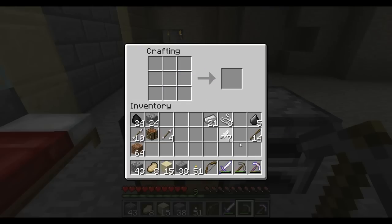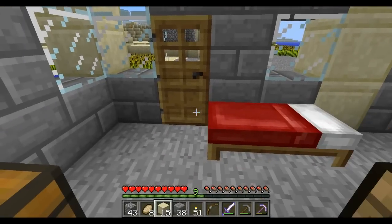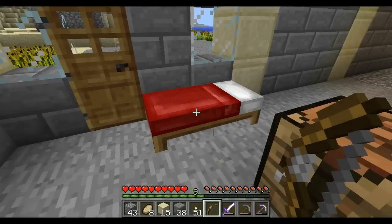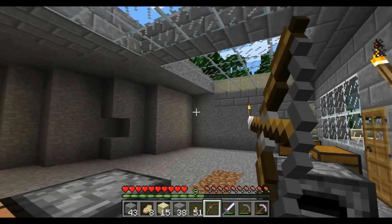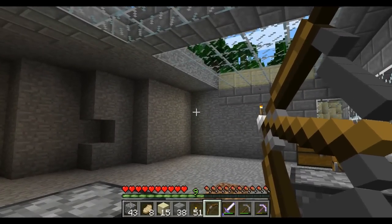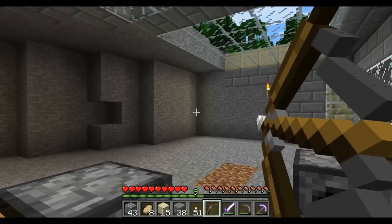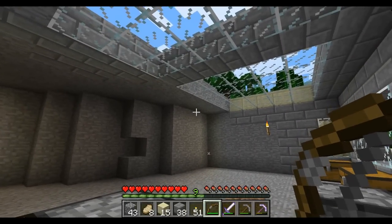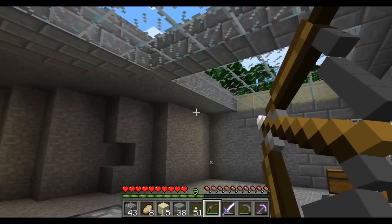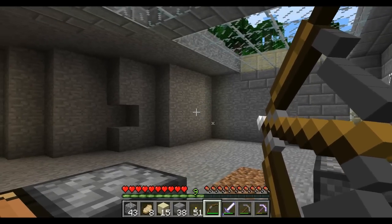Now we can fire our bow. To fire it, select the bow and right click — the longer you hold back, the more power there is in the bow. You can see the bow is fully drawn now so it will go farther. I hold it and see how it pulls farther back the longer I hold it. It takes about a second to get it to full power.